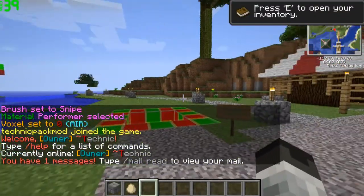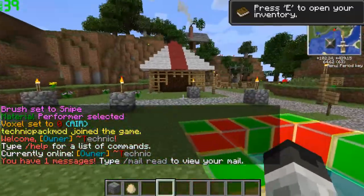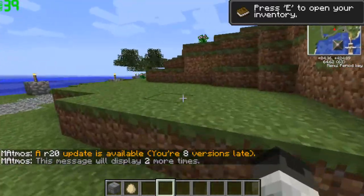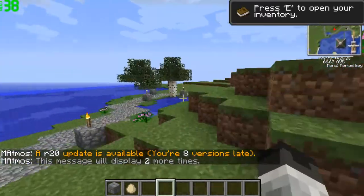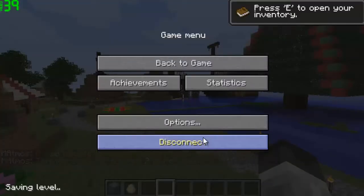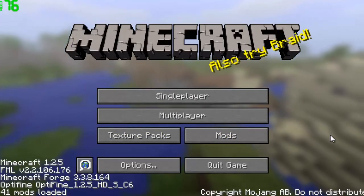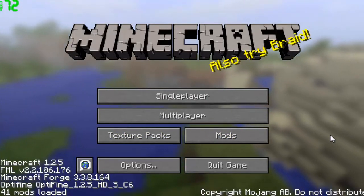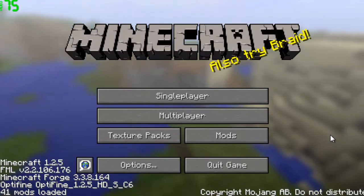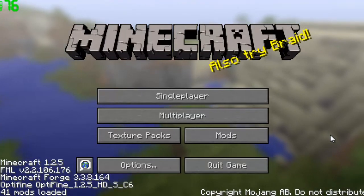Hopefully this was a helpful tutorial. I'll have the server back up fully as far as survival goes here very soon. I'm probably going to go with a rank based system where each rank has different abilities. You come into the server and you spawn as adventurer, and then as you progress, you can go on the website and register and get member.